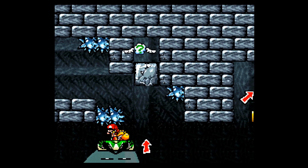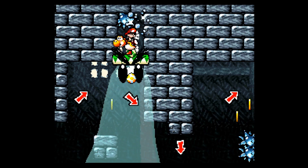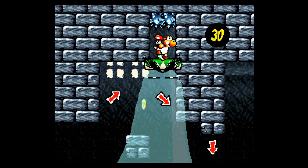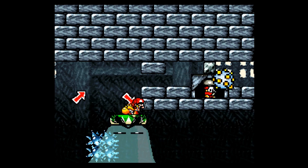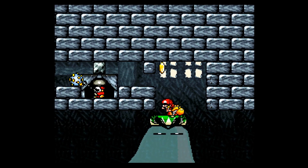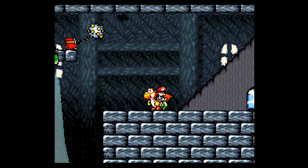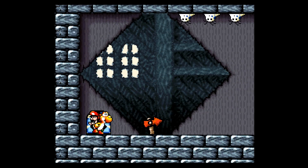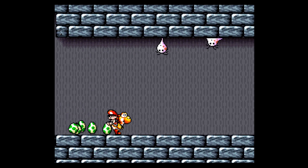Hmm, I dunno. Maybe we didn't miss anything. Maybe the little pipe was just a bonus thing with no actual collectibles in it. I just wanted to check if there was anything in these spikes. We're still missing three red coins - actually, two red coins. Where could they be, Mr. Spinning Chain Guy?